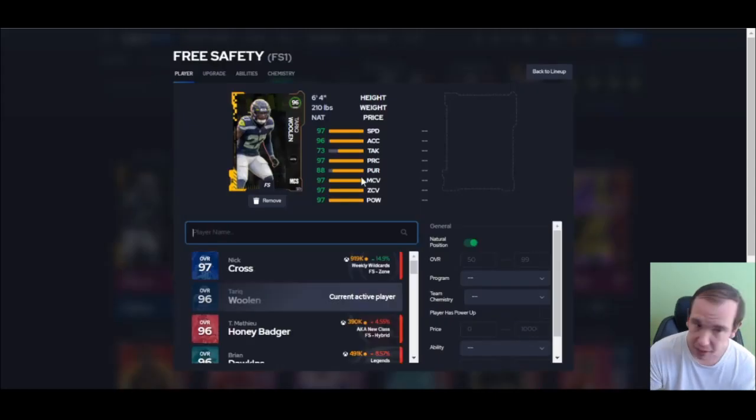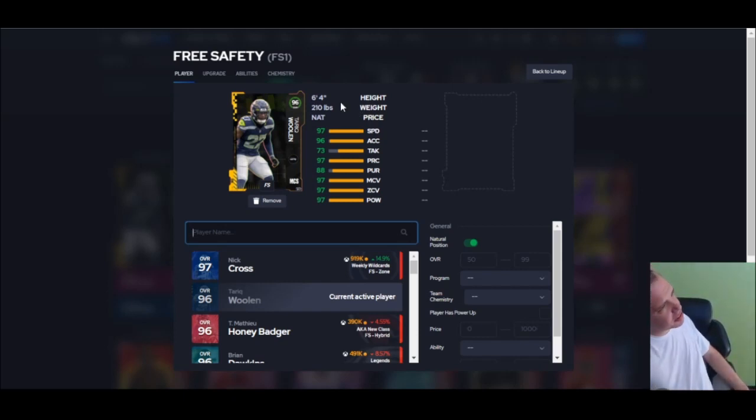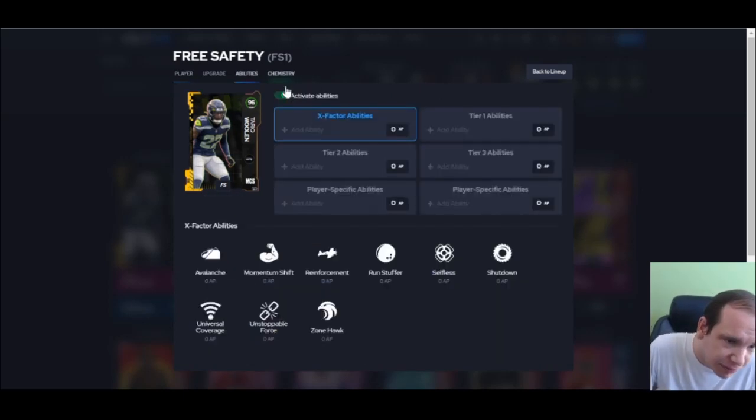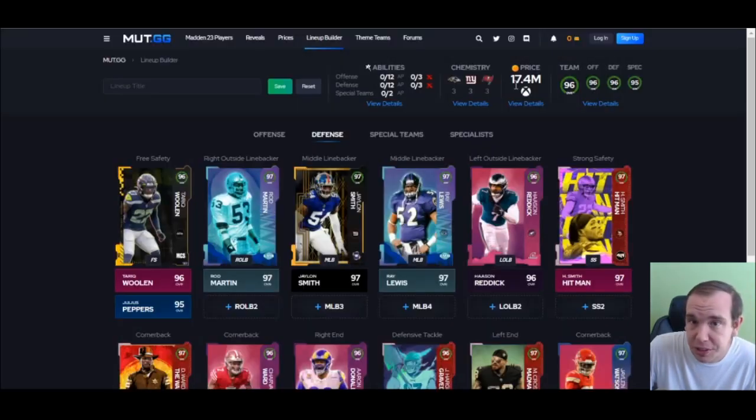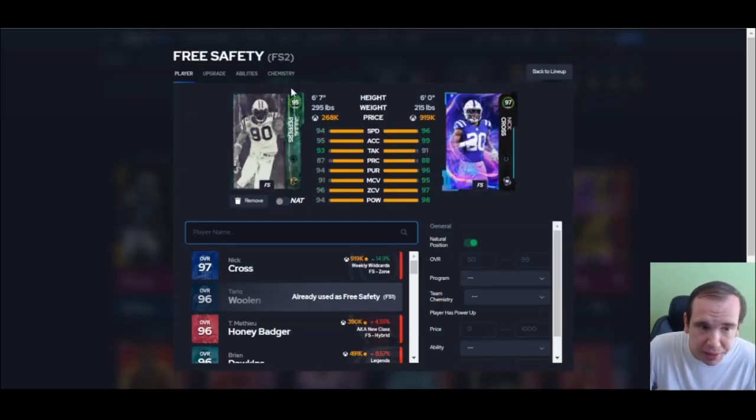Safety — if you have your MCS tokens, you have no reason not to get this guy. 97 overall, six foot four — that's just stupid good. He hits all the thresholds, he's huge, he's fast, and he gets Pick Artist for zero. You should have him on your team.